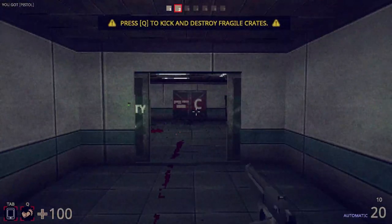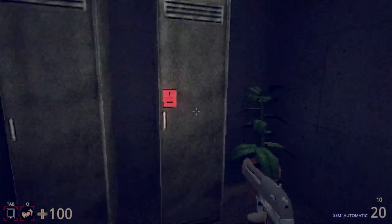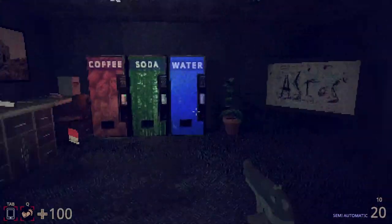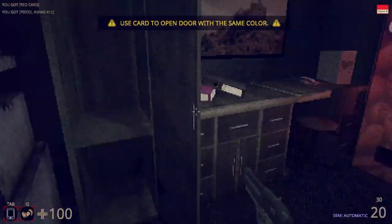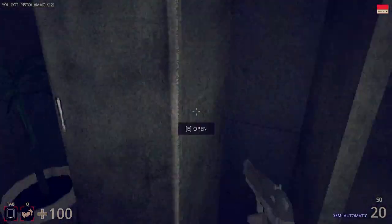Something cool is, with the right click you can change it from semi-auto to automatic. But what's that? I guess I need a key card for this one, yeah. Key card. Open up. Grab that.